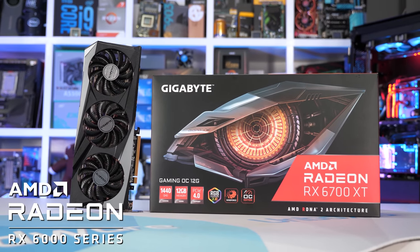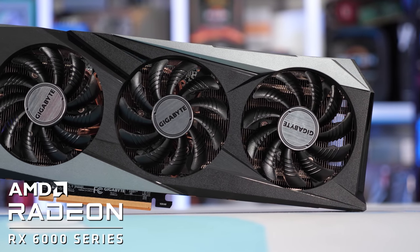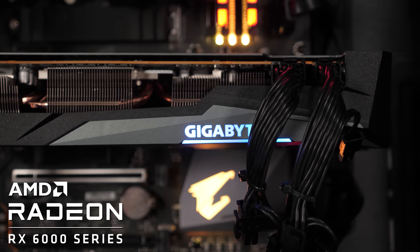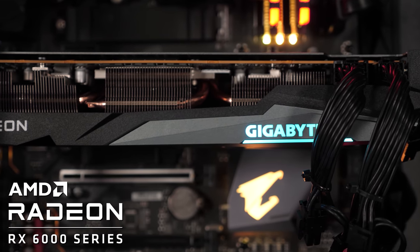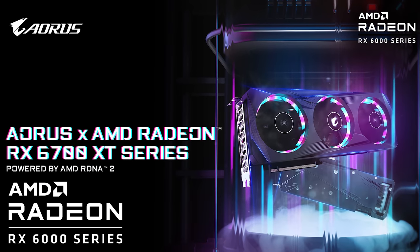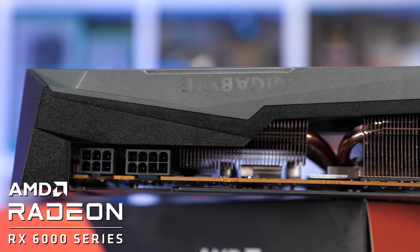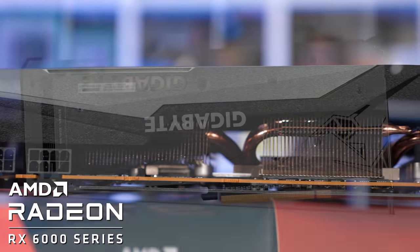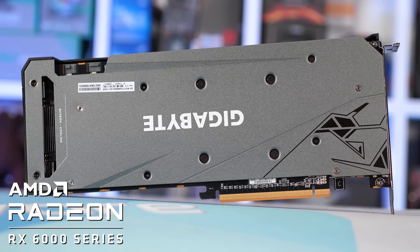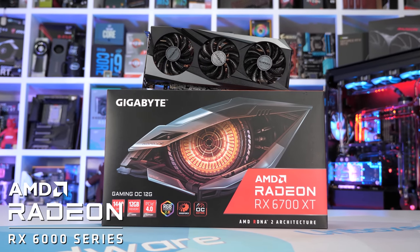Today's video is sponsored by Gigabyte and their brand new range of Radeon RX 6700 XT graphics cards, including the Gaming OC and Aorus Elite. The Gaming OC is a high quality yet minimalistic card, whereas the Aorus Elite adds extra bling with RGB Fusion 2.0 lighting. Both models pack large triple-slot Windforce 3X coolers featuring direct touch heat pipes, a full-size aluminum backplate, and they're overclocked out of the box. For more information, please check the link in the video description.